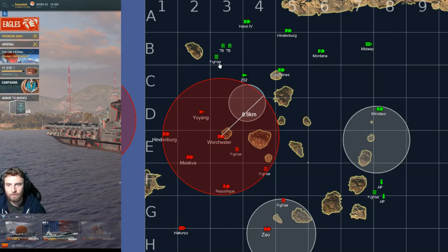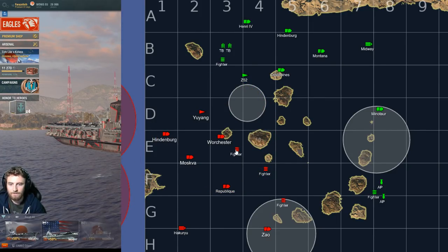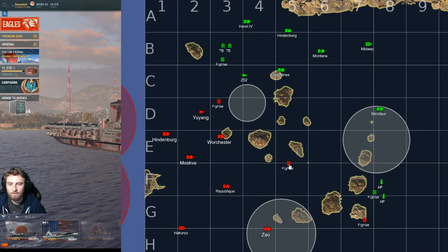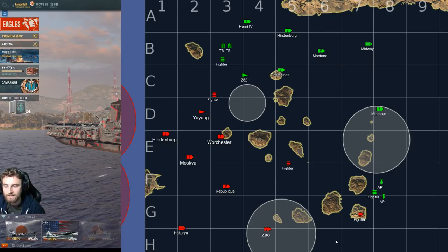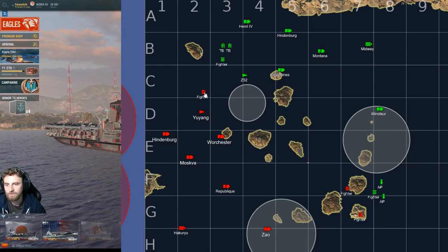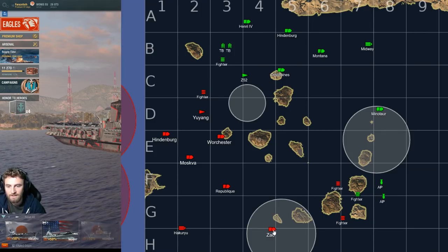I know he's vulnerable to AP bombs, so I'm going to fly AP bombs with one fighter protecting down south looking to engage. At the same time I'm going to fly the second torpedo bombers and a fighter plane over to the west, looking for the Yuyang, anyone moving into position, anyone out of range of the Worcester. By advertising this to the enemy CV — the Hakuryu — he's going to stretch his fighters out.